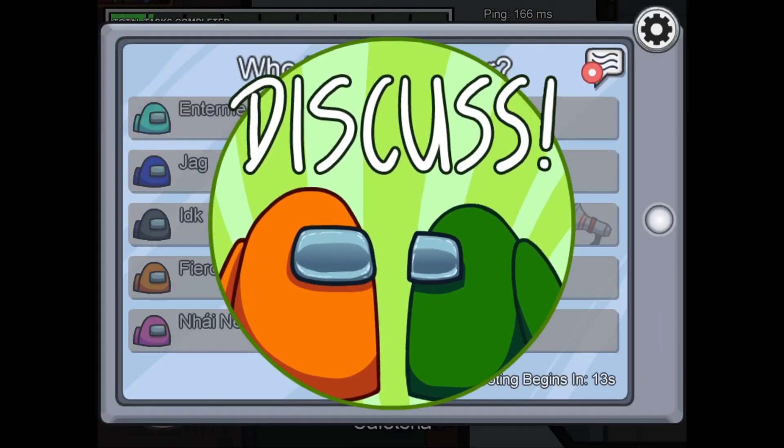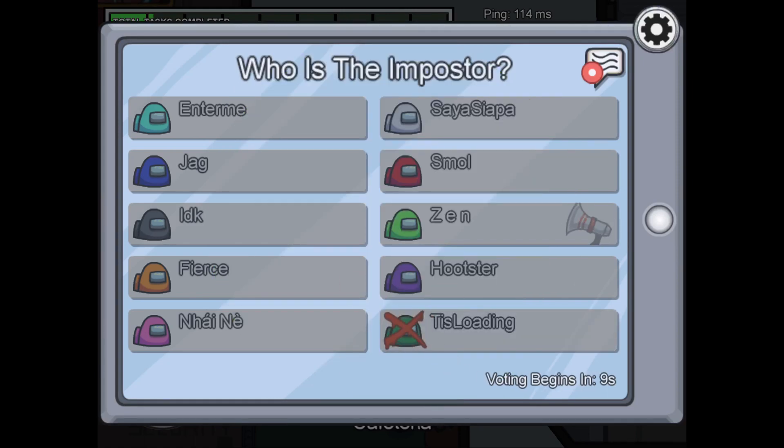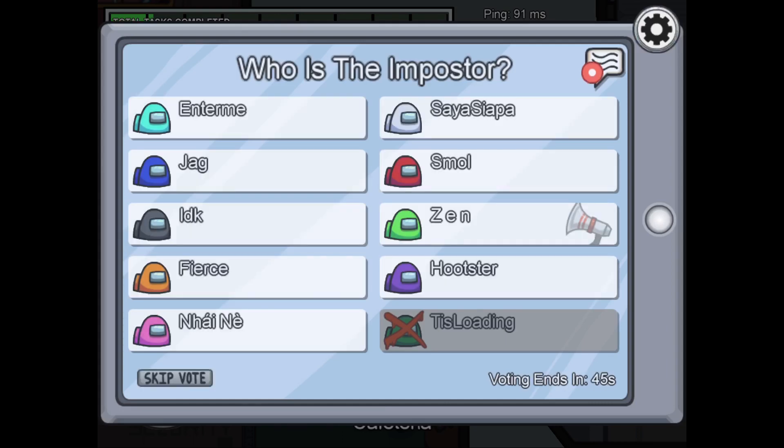We just got a dead body reported — somebody was killed by the imposter. So now we have to vote on who we think it is. I'm going to try to vote on somebody, but I didn't actually get to see anything because I was just going over the security footage. So I'm just going to vote on a random person. That's how you vote — you just click the checkbox, and once everybody votes you find out if the person you voted for was the imposter or not.